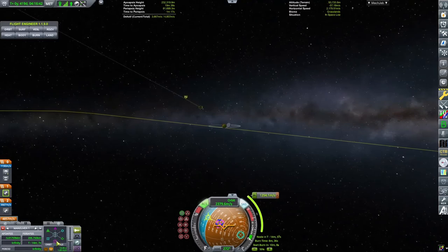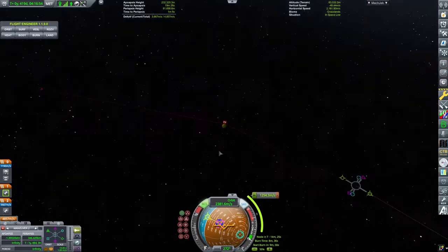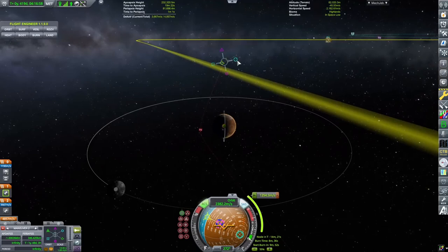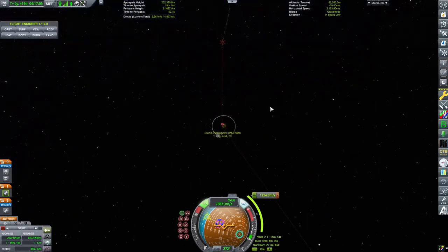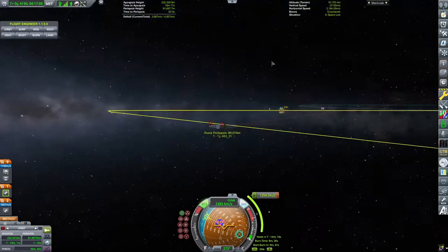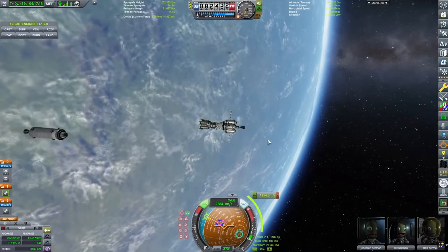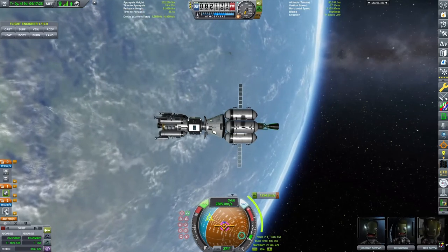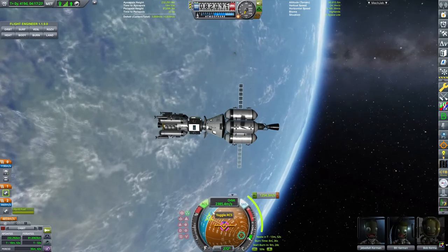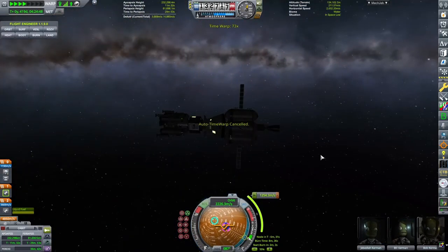Whatever gets you closer — just keep messing with it. I'm going to get it closer, and then right at this point I'll nudge it a bit more. Now we kind of have two maneuvers set up to get there. You don't have to do the second one — it just makes it easier, and you can do that when you get there. Now let's head back to our ship. We have our maneuver set out, and now we're going to burn towards it. We need to tell our ship to control from the capsule, then activate our nuclear engine and warp to the maneuver. This maneuver is going to take eight minutes, so I'm going to cut that out.